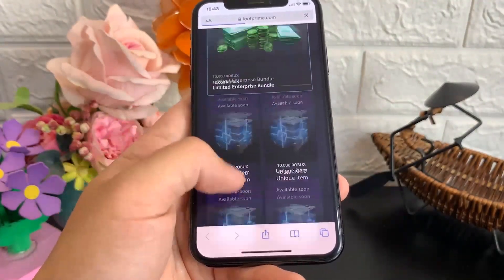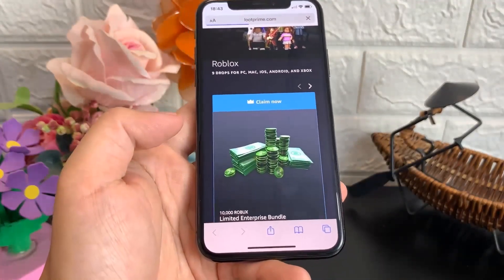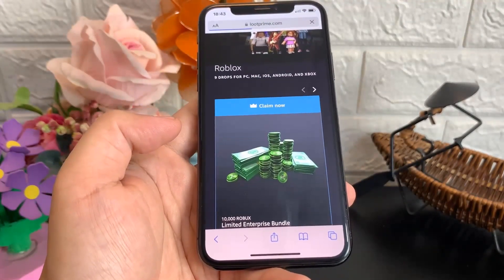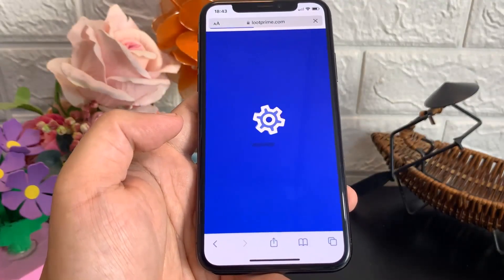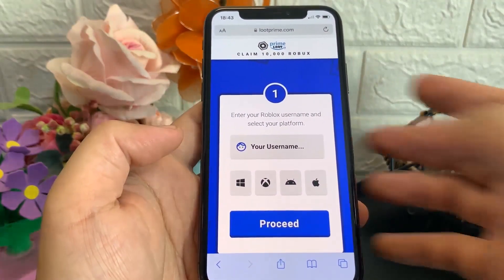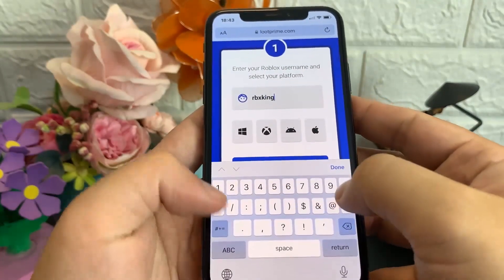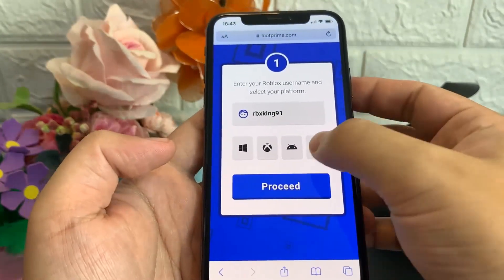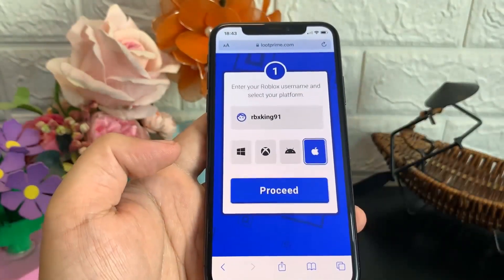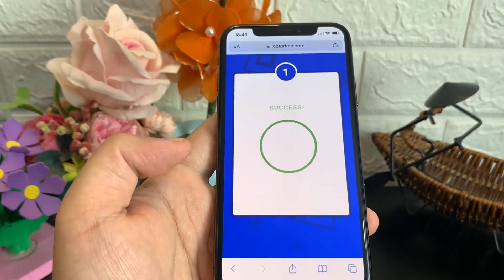Once you're on the site, it should look like this. As you can see, I can scroll down and there are a lot of options here. You're just going to want to click on 'Claim Now — 10,000 Robux.' After you click on that it should take a bit to load — sorry, my phone is pretty slow. Then it's going to ask you for your Roblox username, so mine is robuxking91. I'm just going to type that in, and after that you're going to choose the device that you are on — I am on an iOS device. It's just going to search for your Roblox account and should take a few seconds.